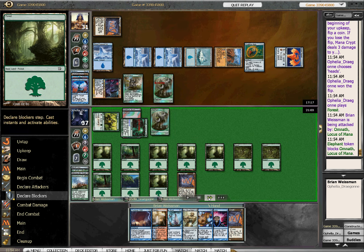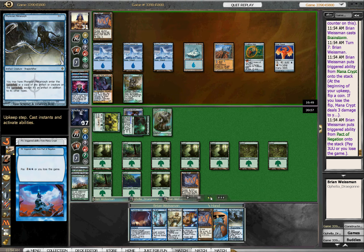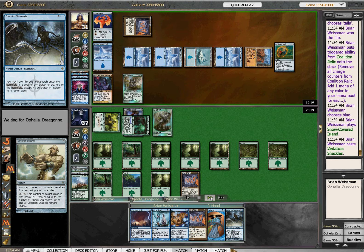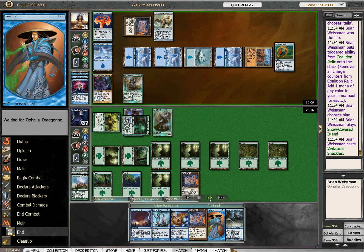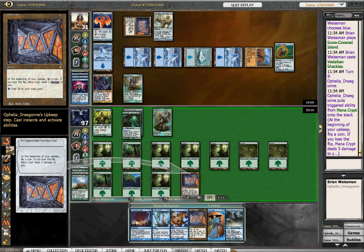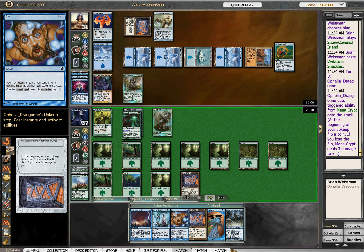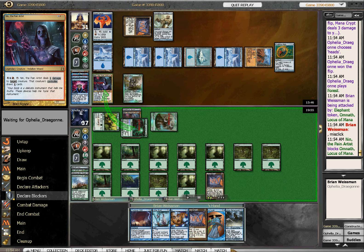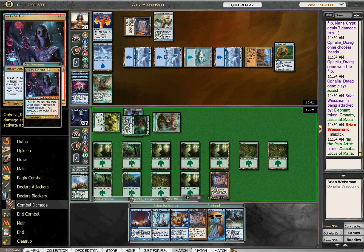Here comes mighty Omnath — just chump-blocking here. Brainstorm — Metamorph, very nice, extremely important right now. You can pay that easily because of the copied Crypt. Play Shackles first so it gives me a blocker against the rampaging Omnath. She's floating a million mana here, and I'm kind of secretly hoping she taps down to one or two mana — hopefully zero — to cast something gigantic. I could Daze a Genesis Wave, that'd be awesome. Although with infinity mana I'm not really going to be countering anything. Then I click too fast, through her attack step instead of stealing the Elephant, which forces me to chump-block with an Inn.